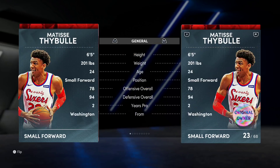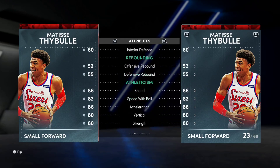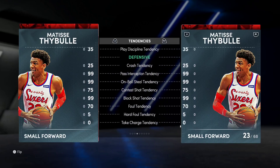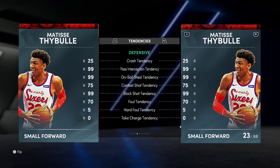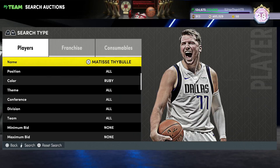99 deception, 99 steal, 99 block tendency — that is ridiculous. He is legitimately a 10-dog glitch card, and we are in November. He is a 10-dog glitch 2000 MT Ruby who can shoot the ball and is god-tier on defense. Matisse Thybulle: unreal.